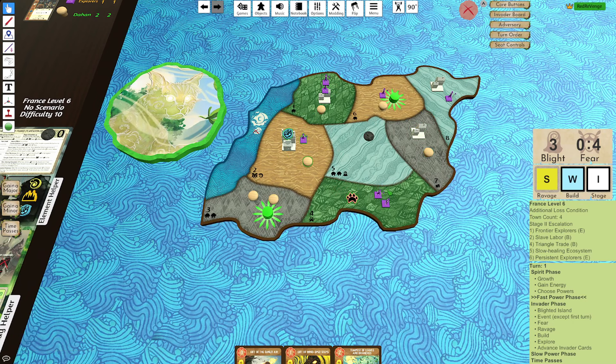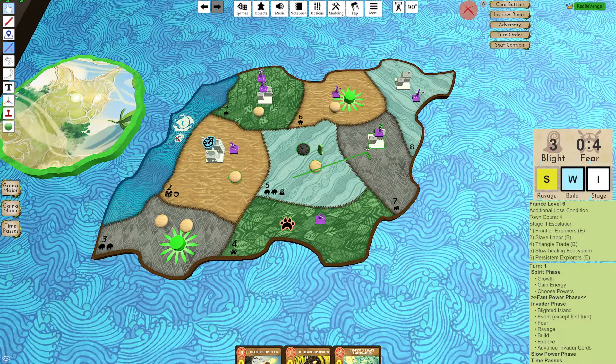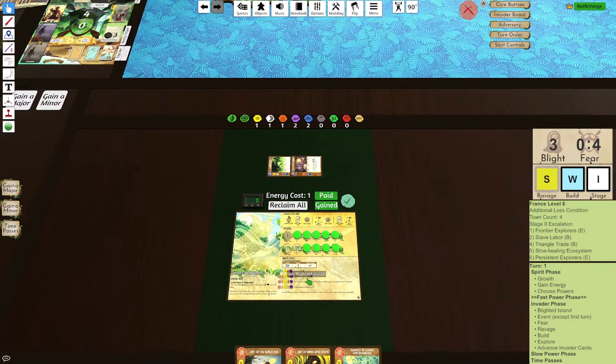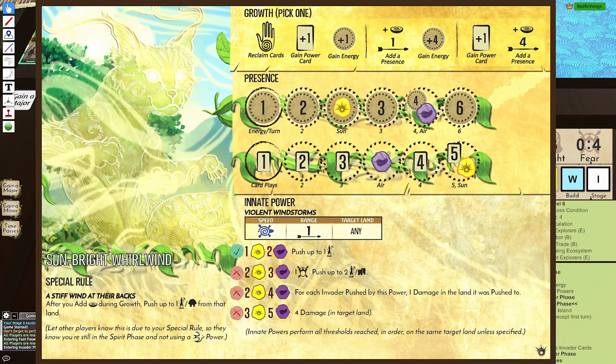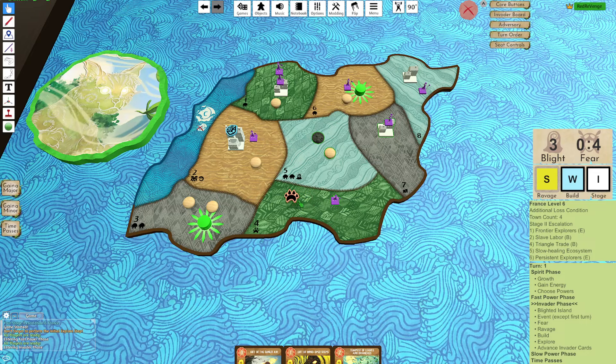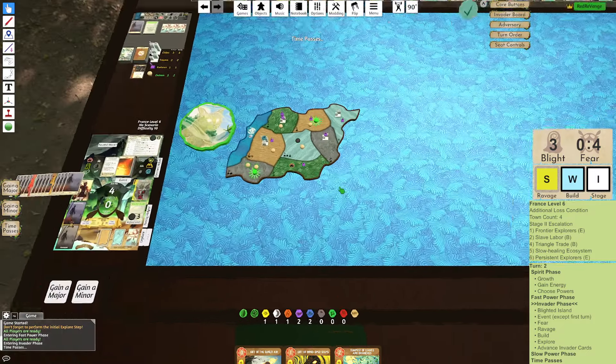I think I'll go Explorer over here into C7 and leave my Dahan here in case I get access — well, next turn I can France 6 there. And then I have my Innate: Violent Windstorms, I can push another Explorer. I don't think I have any good targets for this so I'll just pass. Yeah, maybe it was a mistake to play it this turn.